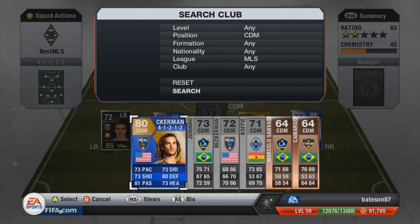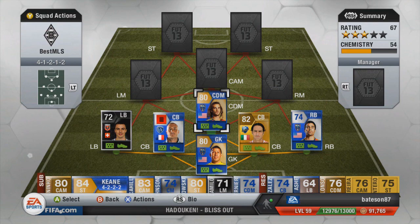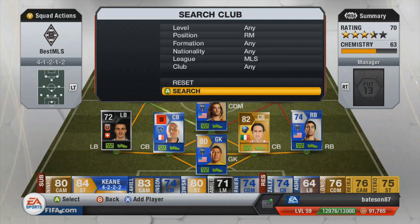Moving on to the midfield: at CDM it's going to be the gold Beckerman — a Team of the Season card. His original card was 72 rated non-rare, so there's a massive jump in stats: 73 shooting, 81 passing, 80 defending — that's ridiculous for a lower-rated gold card, but he is very nice. A few people pulled him from packs as well. At left midfield it's Davis, 69 pace, plays for Dynamo. I didn't really like him at first but he grew on me over the last couple of games — he scored a very nice goal you'll see in the highlights.